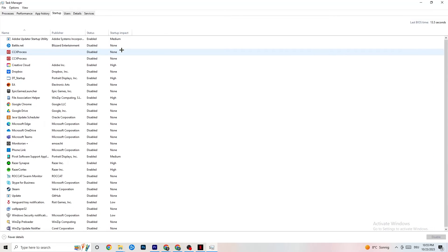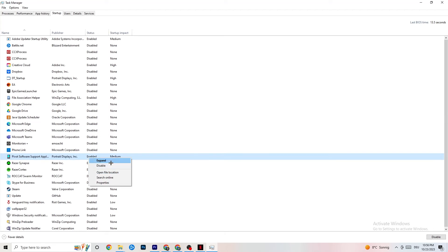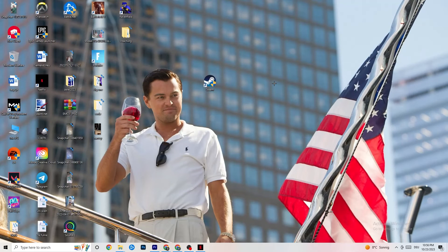Finally, go to the Startup tab in Task Manager. Many apps start automatically when your PC boots and run in the background, reducing overall performance. Right-click every app you don't want running in the background and click Disable. Do this for every unnecessary startup app to reduce CPU and GPU usage.